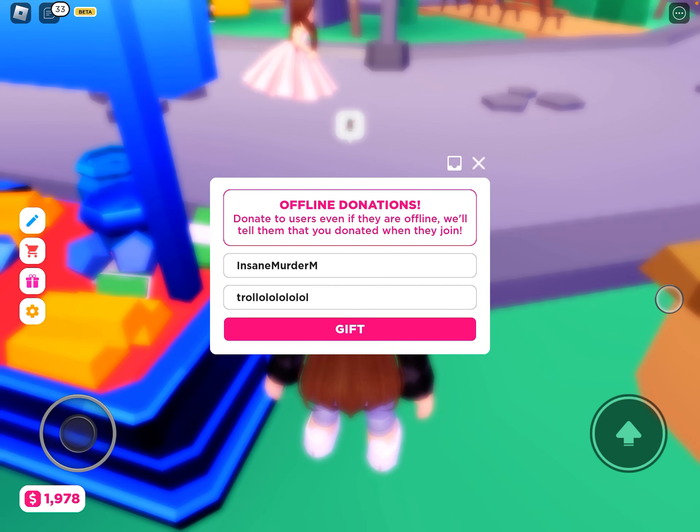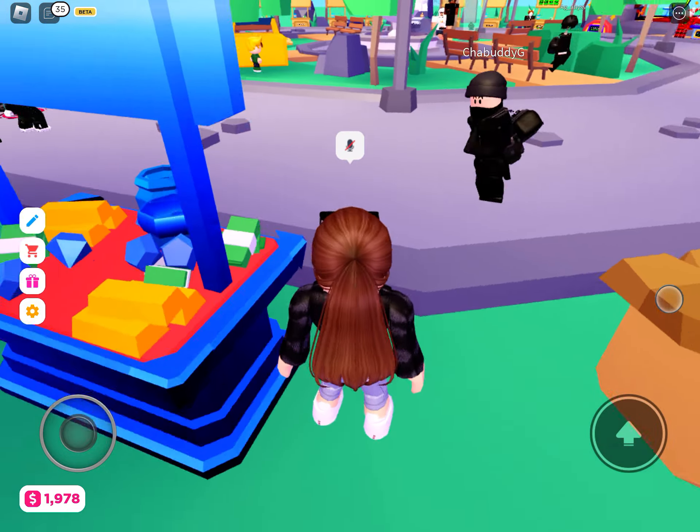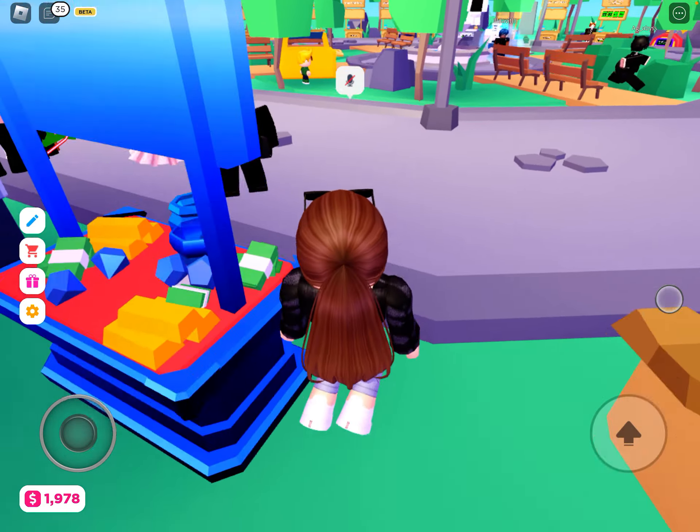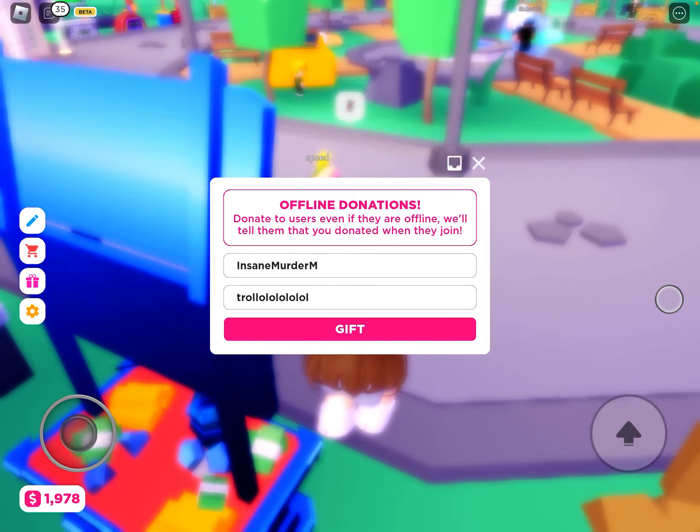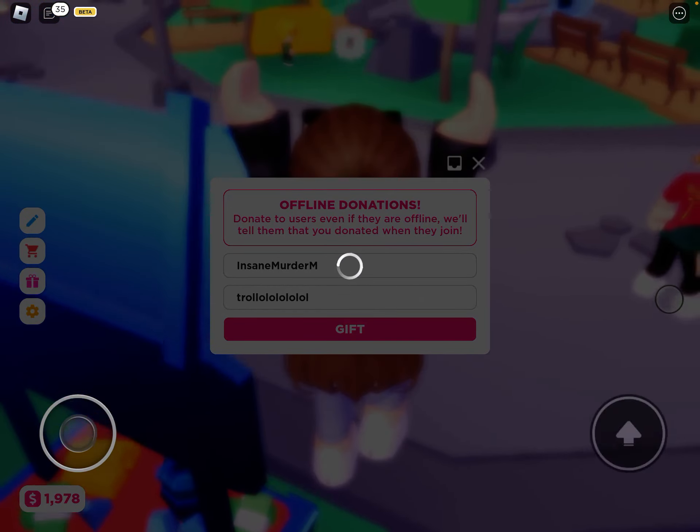So first, you wanna put in a random username. It doesn't really matter. You don't actually have to give them Robux, but if you want to, you can. Just spam jump, make sure you have the username in, and then gift.